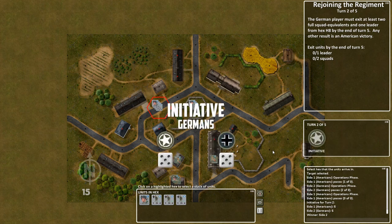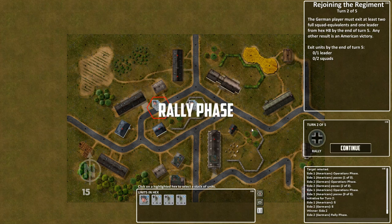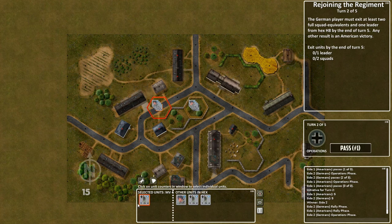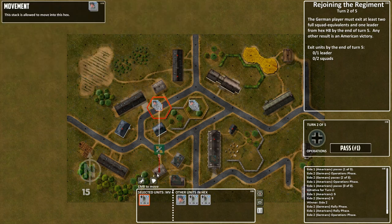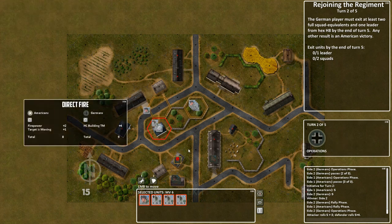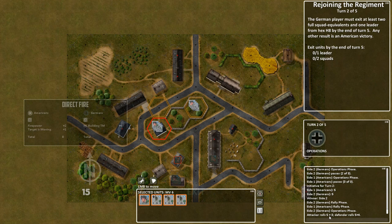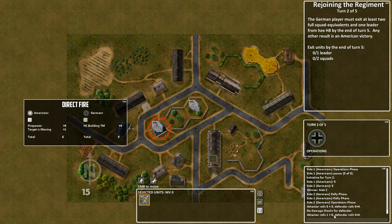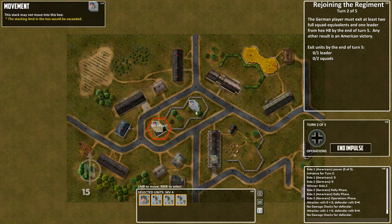In turn two I have the initiative. Rally phase — there are no shaking units so we continue to operations. I want to move my units one at a time, so I just click to select or deselect a unit. I may just move everyone to this spot and suffer opportunity fire. You can see the attacker rolling four, end result of five — no chips, no effect.